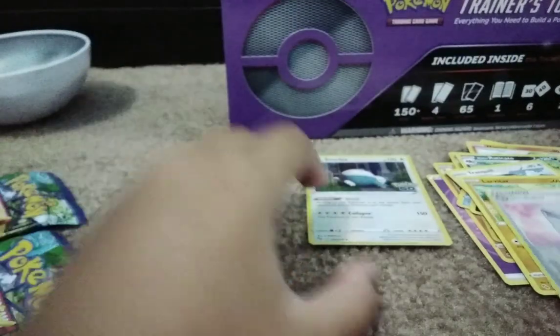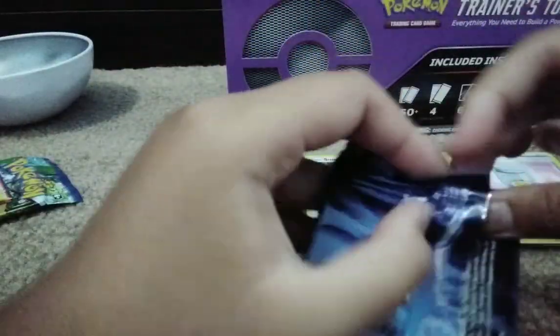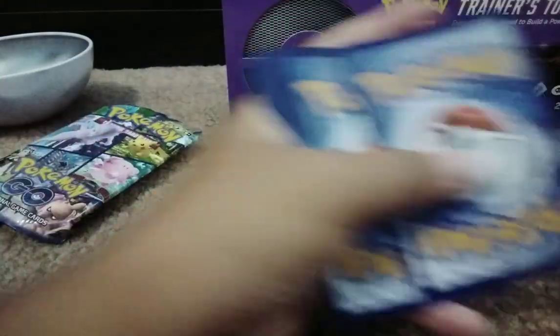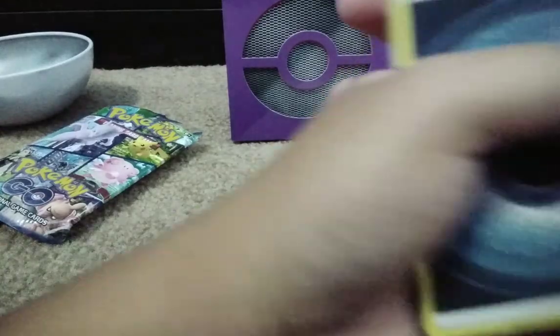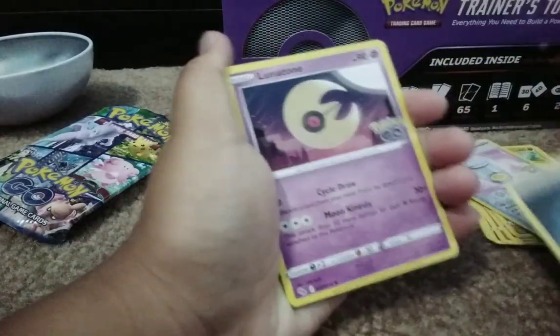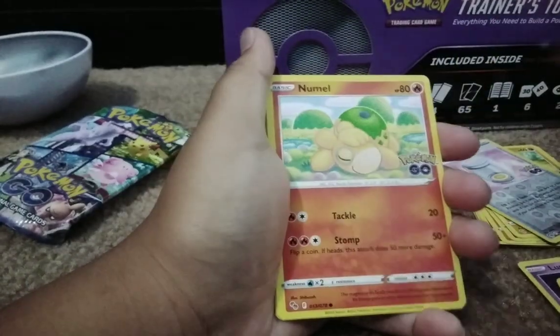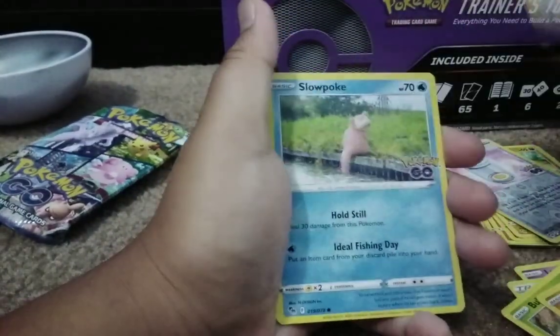I think this Snorlax is the one from the Snorlax tin. Let's open the next pack. There's a QR code. We have a Dark Energy, a Lunatone, an Ivysaur, a PokeStop, Pidgey, Bulbasaur, Onix, Bibarel.